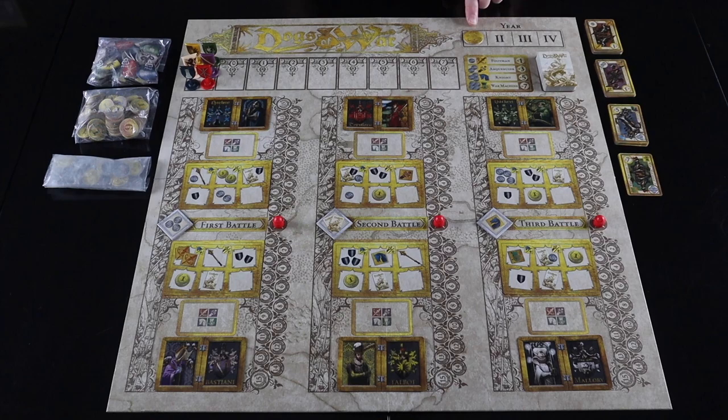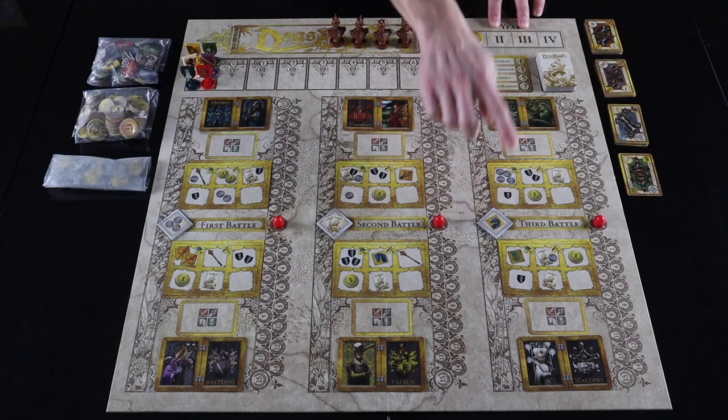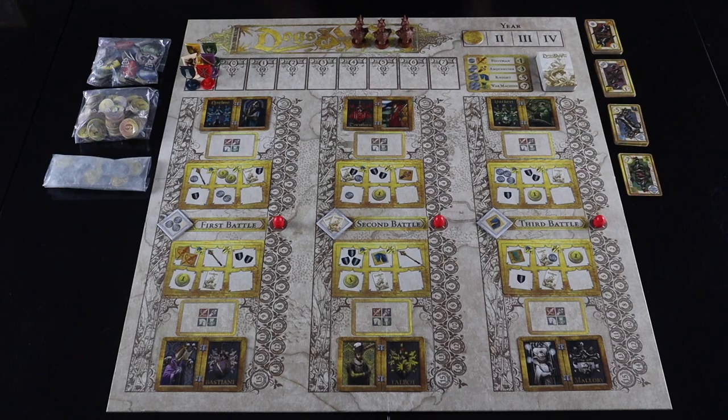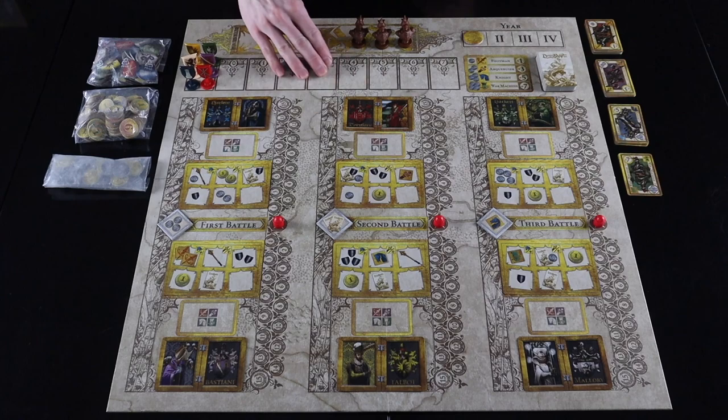In the first year each player gets three captains; in the second and third years, four captains plus any bonus reward captains from the previous year; and in the fourth year, five captains plus bonus rewards. Also every year, each player has a fixed income of three — either three silver coins each worth one, or one gold coin worth three. Starting with the first player clockwise, each player spends their coins on soldiers for the coming battles.